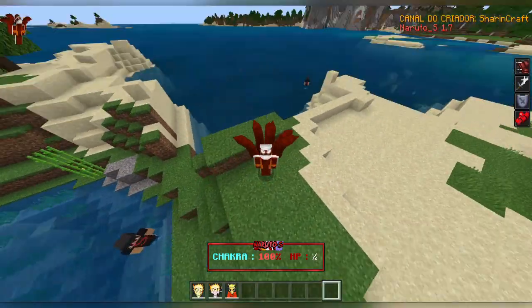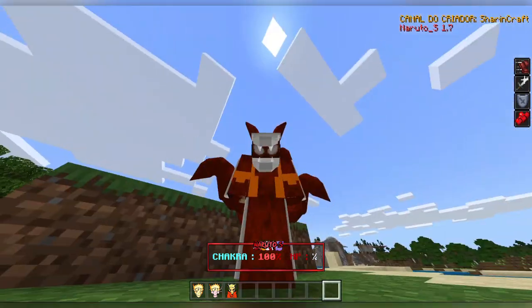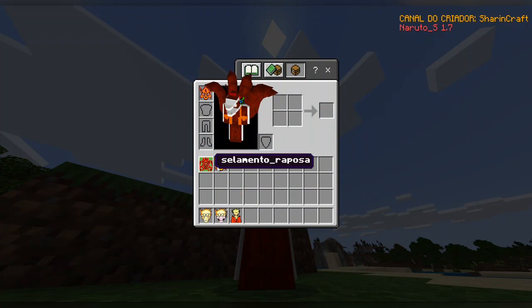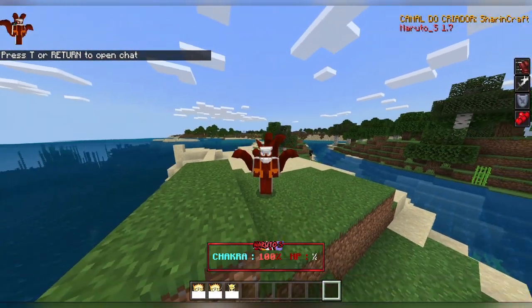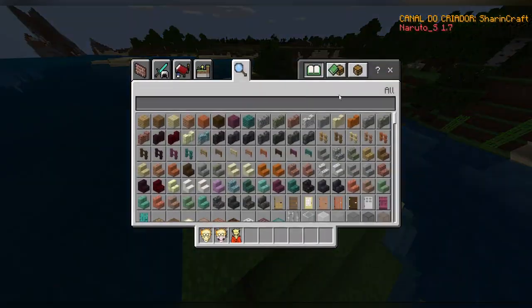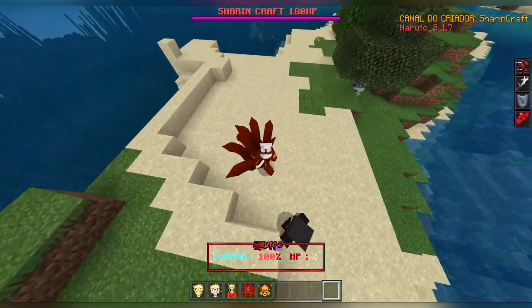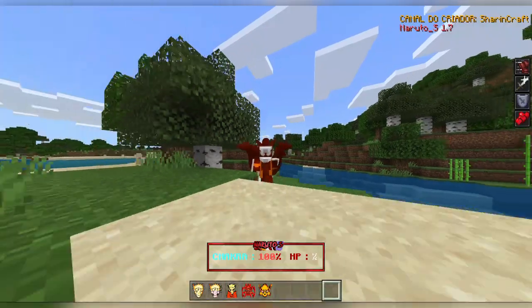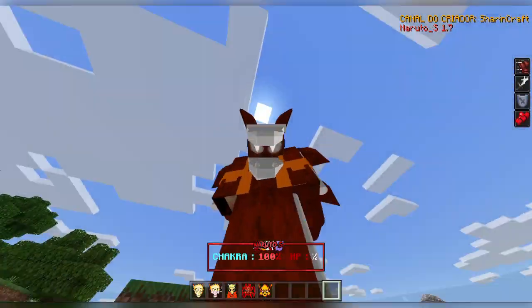Cloak Four starts getting the blood chakra fusion form. Then we have Cloak Five and Cloak Six, which is my favorite because the tails are actually animated when you stand still. The game crashed as expected. Back in Mode Six — I don't know why they put Sharingan sounds when activating Bijuu modes. Also when you move, the tails aren't animated, only when you sit still; when you shift they also aren't animated, which is a bit strange.